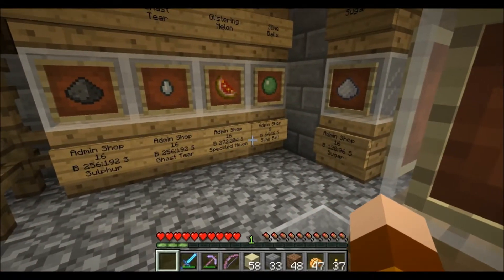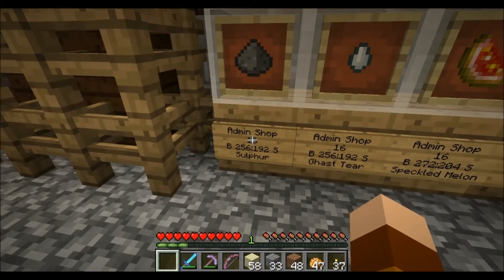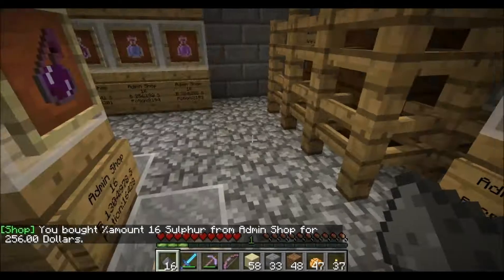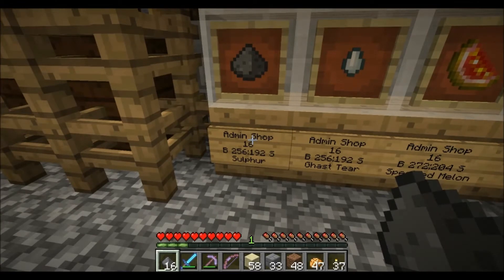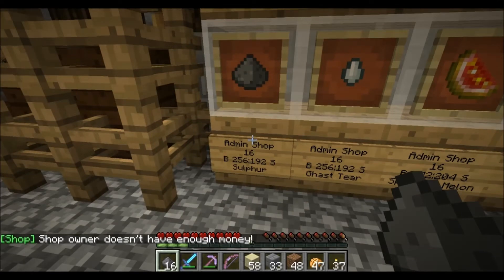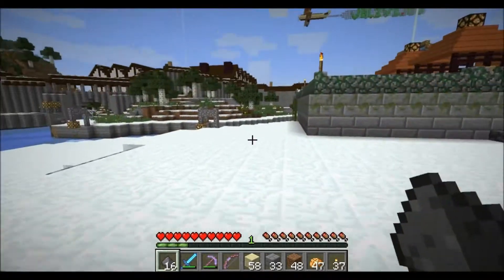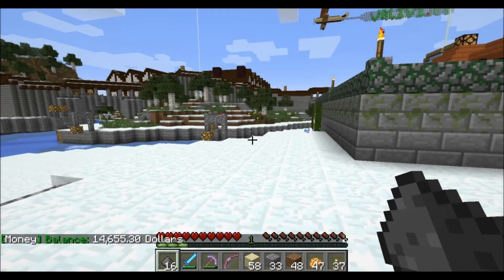For example, this is the potion shop. I wanted to buy some gunpowder — I right click and I just bought 16. It's sulfur, not gunpowder — why is it called sulfur? If I left click I'm supposed to be able to sell it, but unfortunately the plugin that operates the shop isn't quite working. It says the shop owner does not have enough money.